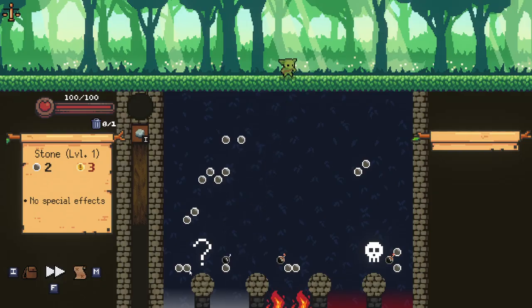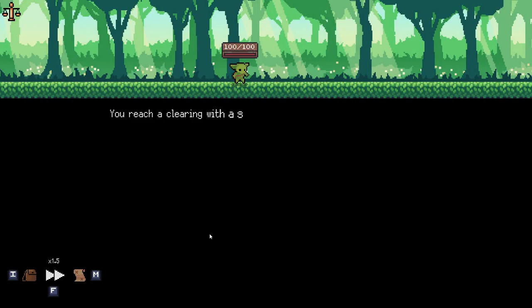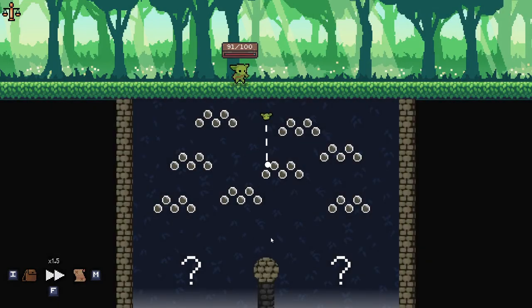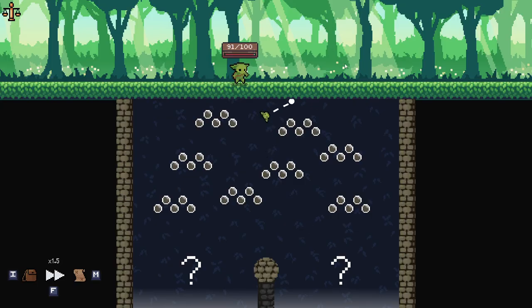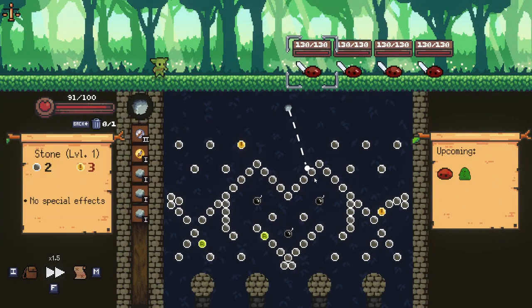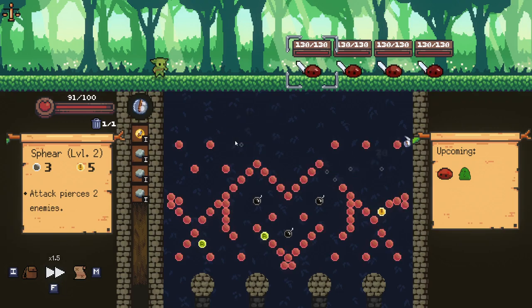I think we want to be going for question mark events here, because if we go for the question mark events we're gonna have more chance of removing orbs. We definitely don't want to take plus three stones. We'll try and go this way. And we can do a double elite fight here which is kind of an interesting idea. Let's just go for the crit piercing right off the bat, and we got a bomb as well. This is gonna be good.